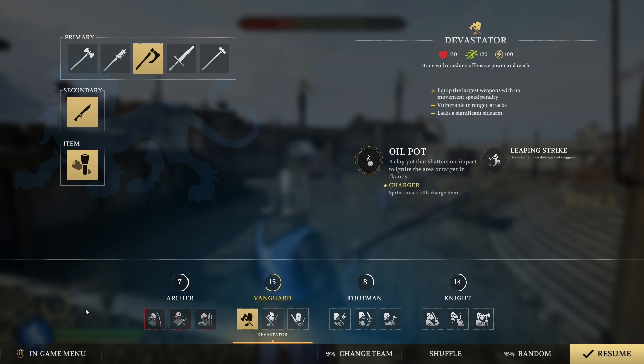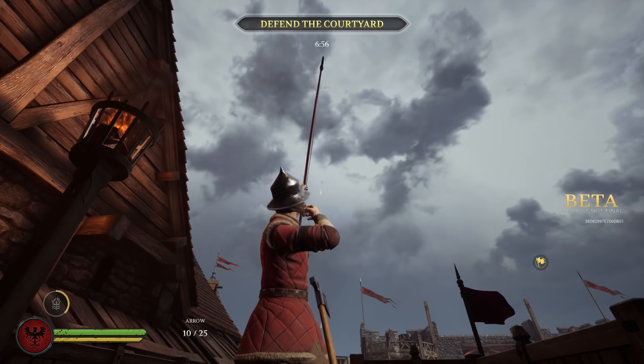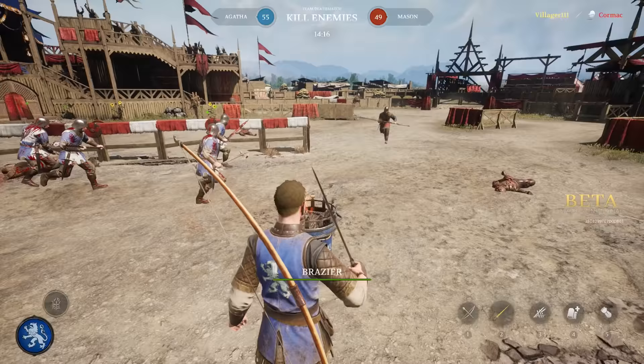The first Archer subclass is the Longbowman, who uses a bow. Bows have good reload speed, but holding them drawn drains stamina and reduces accuracy. The Longbowman's special ability is the Brazier, a placeable fire source for igniting arrows and bolts, which gets charged up via landing headshots. Bowmen also have access to a spike trap.